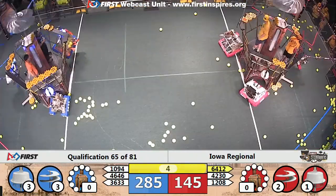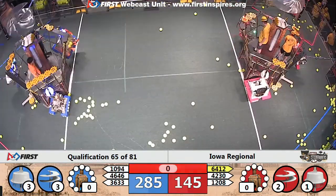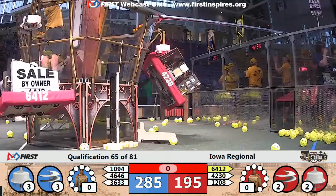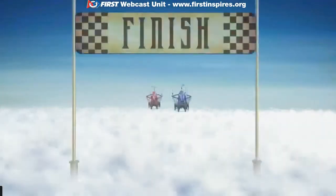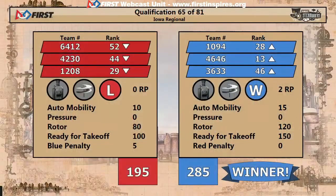Five seconds to go in the match. Three, two, one. Last second — Red Alliance gets a climb as well. That was 1208. Score is in now. Lots of scoring in that end game, and it's the Blue Alliance coming out ahead. 285 to 195. Blue Alliance wins qualification match 65.